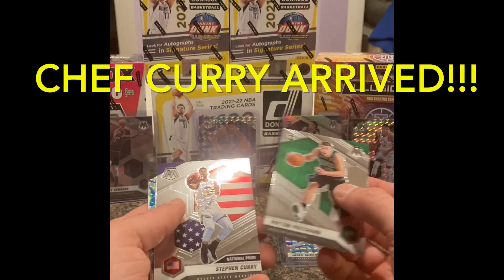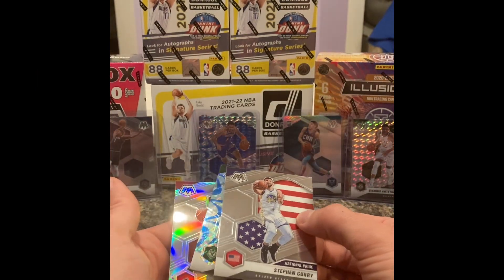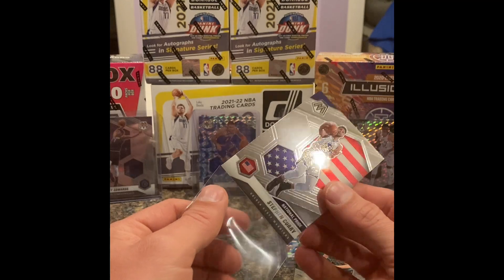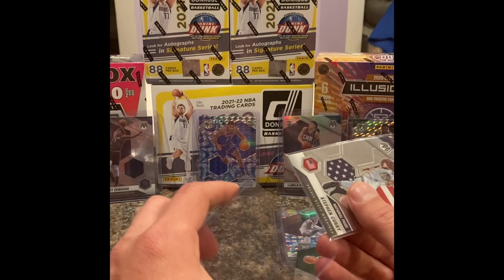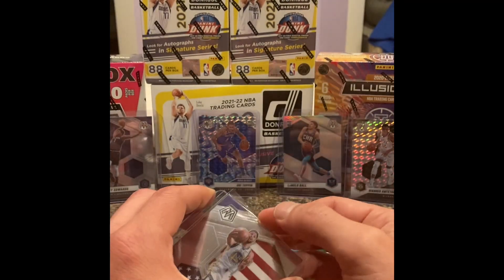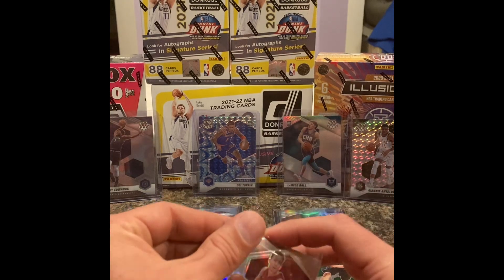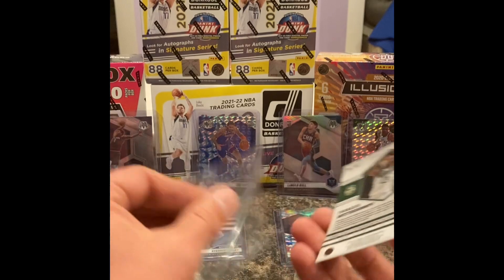Peyton Pritchard. Steph Curry - see how excited I get for a Curry card? Duncan Robinson is our last silver. Oh wait, was that a Giannis? It was a wrong Antetokounmpo - it was his brother.